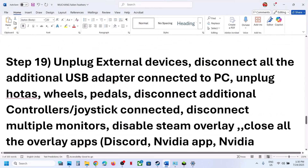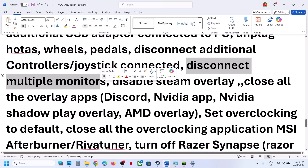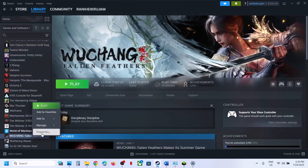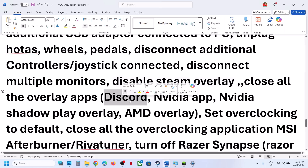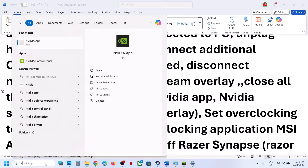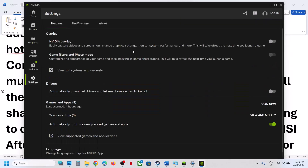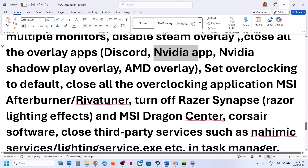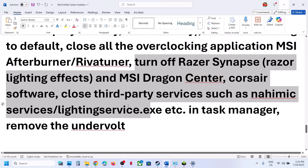The next step is to unplug all external devices — disconnect USB adapters, wheels, pedals, and extra controllers you're not using. Disconnect extra monitors and try launching on a single monitor. Turn off Steam Overlay by right-clicking the game > Properties and unchecking 'Enable Steam Overlay while in game.' In Discord Settings, turn off overlay. In Nvidia App > Settings, turn off the Nvidia overlay. Close all overlay applications. If you've overclocked the computer, revert to default settings and close overclocking applications like MSI Afterburner.